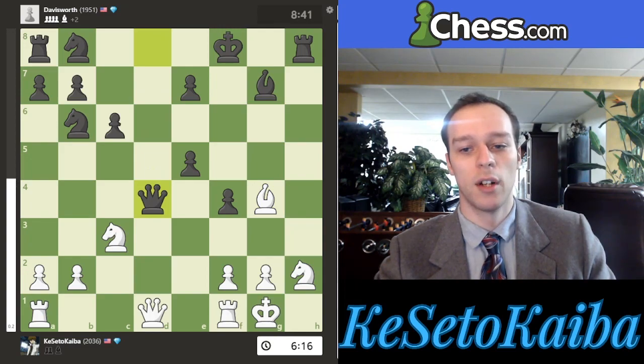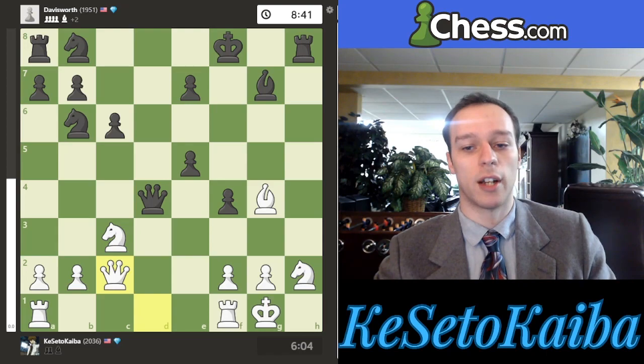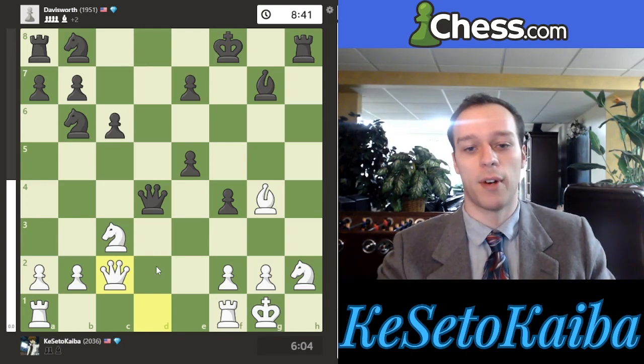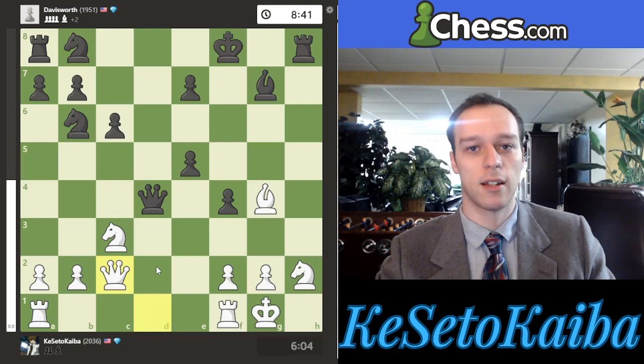They grab on d4, and I'm down by two. But their king is very open, so I have compensation. I play queen c2, which I should have played a long time ago instead of retreating to d1 — but it is what it is. Now this is actually a very hard threat for a lot of players to see, because this next move is a lot more dangerous than it looks.